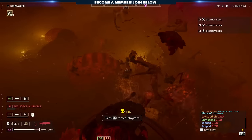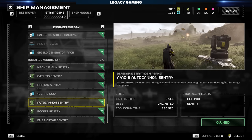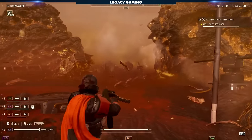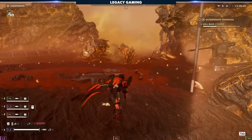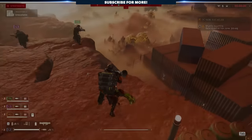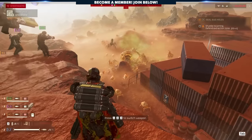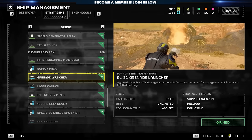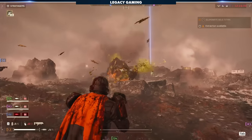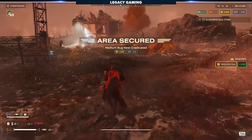This build can easily be expanded as you gain access to more resources and unlock more stratagems. To start, we're replacing the HMG Emplacement with the Auto Cannon Sentry, which gives insane anti-armor capabilities and can even crack the armor of Chargers and Bile Titans, so long as you keep it at range and protected, because it will draw aggro. That means we can replace the Autocannon with a different support weapon. If you want additional anti-armor, you could choose the Recoilless Rifle — carrying the ammunition and self-reloading. You could also take the Grenade Launcher, which is a solid choice, tailor-made for quickly taking out enemy emplacements, points of interest, or destroying nests without having to get too close.